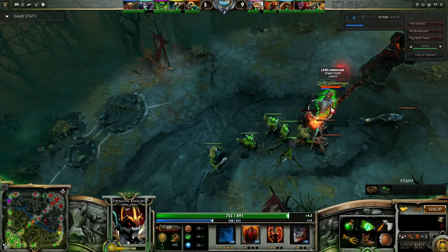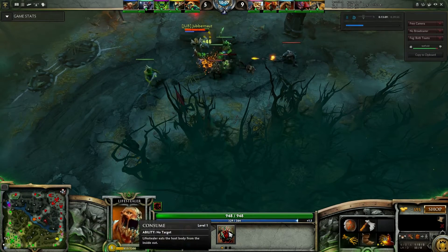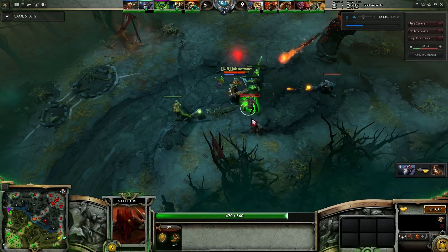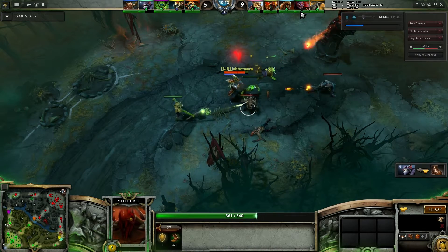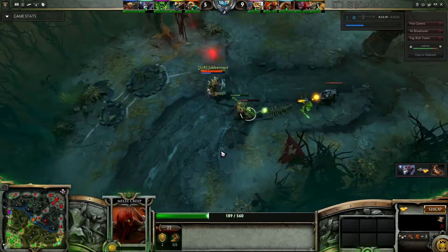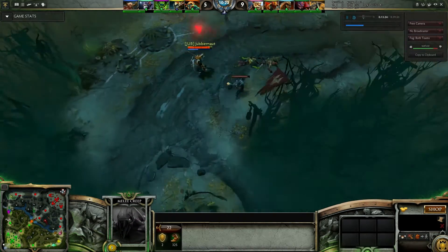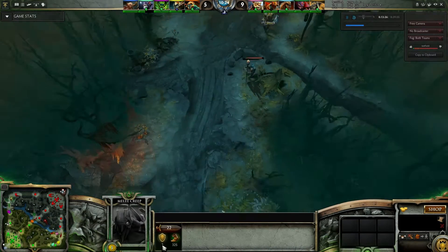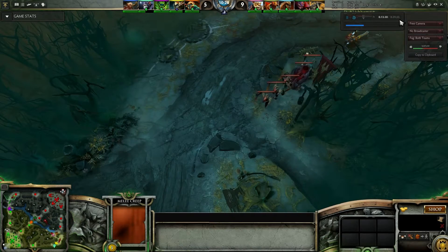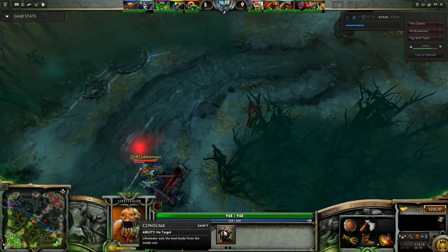Lifestealer has an ability where he can jump inside friendly or enemy creeps — he can't jump inside enemy heroes, but he can jump inside friendly heroes. When he jumps out he does a lot of damage in an AoE — something like a 500 nuke. He jumped out, did a bunch of damage, I back off.